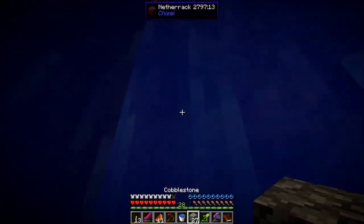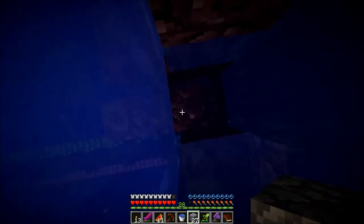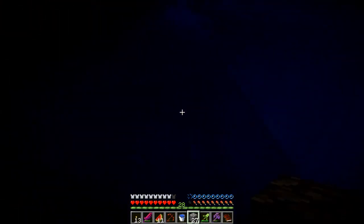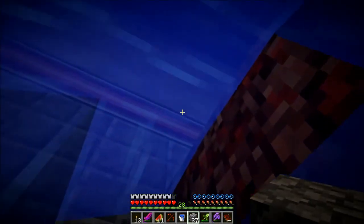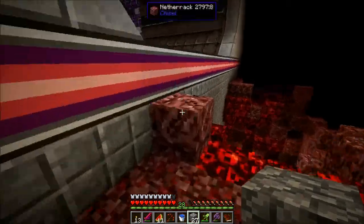We have nether wart - good, good, good. I want to go back up, we're gonna plant some of this, we're gonna try to get this growing because we need to make some fire resist potions to get down there or else we are never going to make it in there. And I have a ton of ghasts here so we can make other types of potions as well. Maybe we can even manufacture potion ingredients with Mine Chem. I don't know for sure, but if we can make ghast tears somehow that would be amazing.